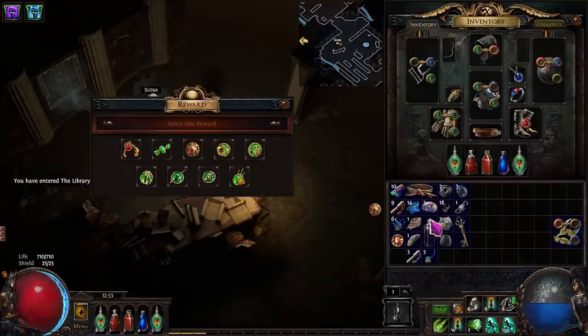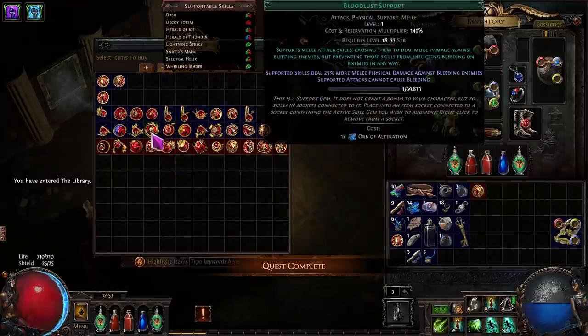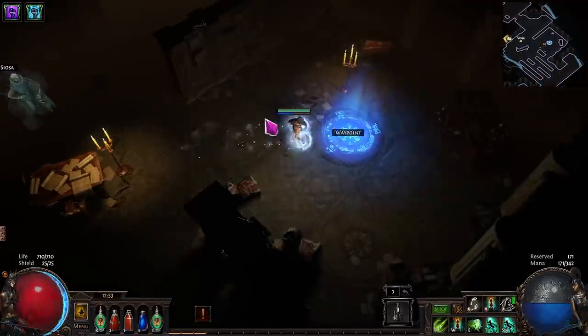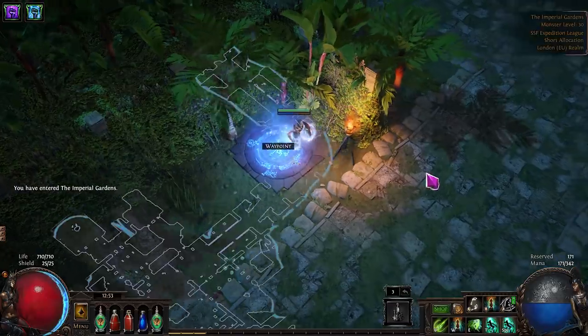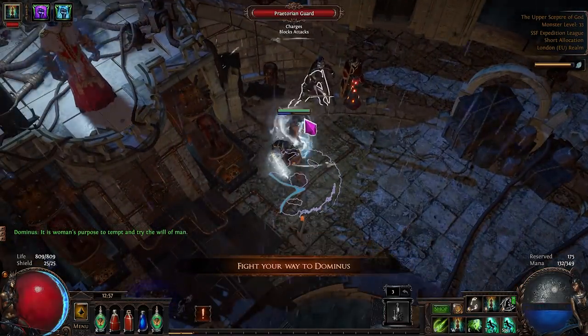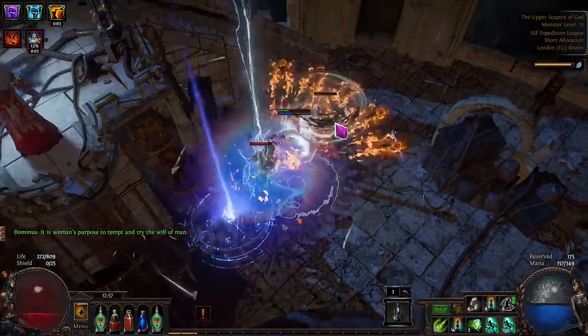Once you're done, go to the Gardens and get the waypoint, collect the lab trial, then head to the Library as there are some gems we need. Complete the Library quest and take Fortify as a reward, then buy Inspiration and Added Lightning. Level these in weapon swaps — this gives us a couple of different options for our four-links. Head through the rest of the act, kill Dominus, and then exit to Act 4.